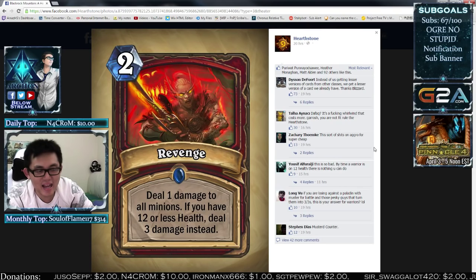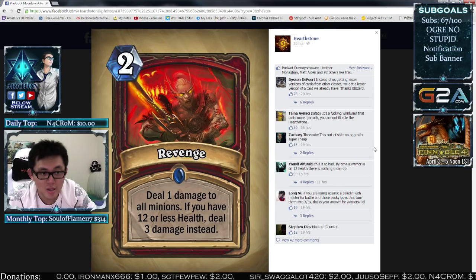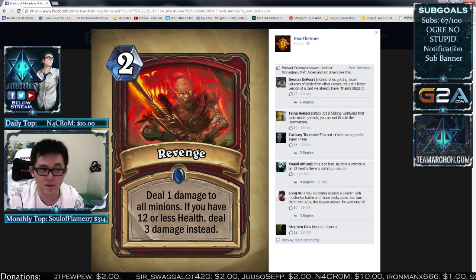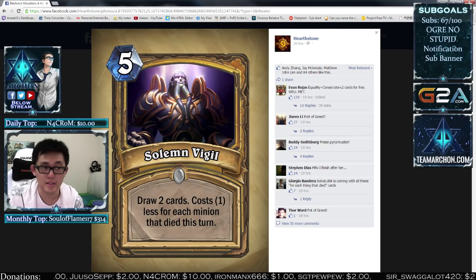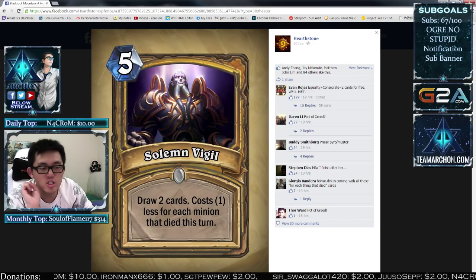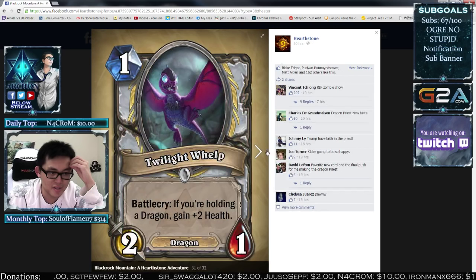Revenge — if you're at 12 or less health you're basically already dead and don't really need the 3 damage. It does give Warriors a way to deal with Muster combos, but the 12-health condition is really weird. If your opponent Paladin musters on turn 5, you're probably not at 12 or less health. I don't see this being played much. Solemn Vigil, on the other hand, is actually pretty insane — especially in Paladin where you trade a lot. You can easily play Solemn Vigil for 1 or 2 mana, and if you trade 5 minions, you play Solemn Vigil into Solemn Vigil for free. This could be really good.